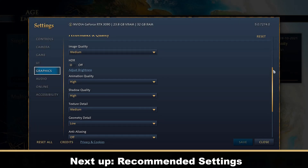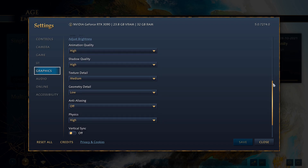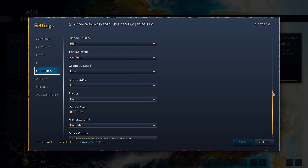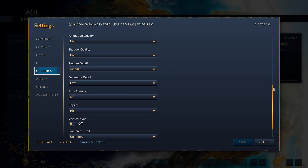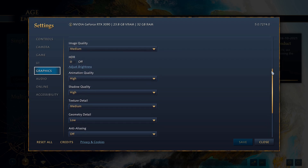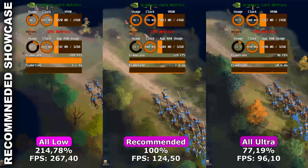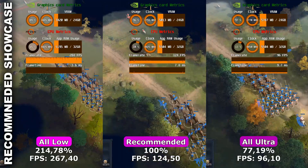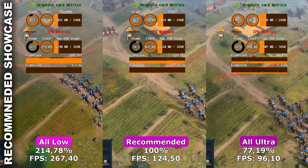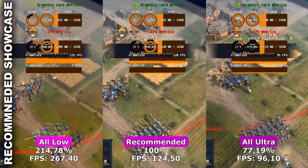Here are my own recommended settings, based on the recommendations I've made throughout the video. Do keep in mind that you have to adapt Anti-Aliasing based on your resolution: for 1080p I recommend high, for 1440p I recommend low, and for 4K I recommend turning it off. Here is the live showcase of my recommended settings stacked up against all low and all ultra. As you can see, we have the same quality as all ultra while having almost 23% more FPS and using 15% less VRAM, which is just great.